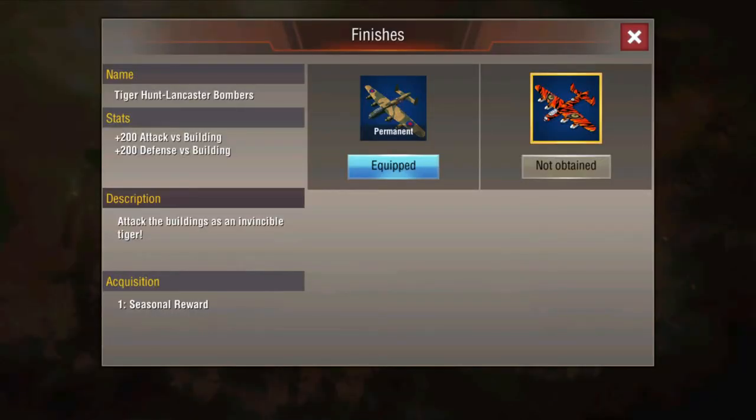They do have a skin — it just came out as a seasonal reward for season two and I missed it and I'm still ticked off. But it gives you plus 200 attack versus building and plus 200 defense versus building, which I assume they're talking about turrets. It's pretty solid; they'll probably put it on sale at some point so you can hopefully grab it. If not, you're stuck in my boat running the normal skin.